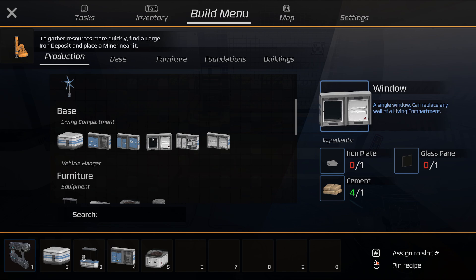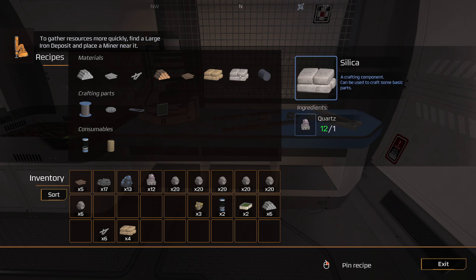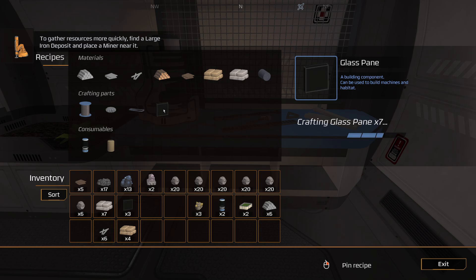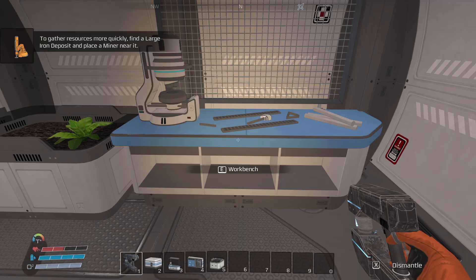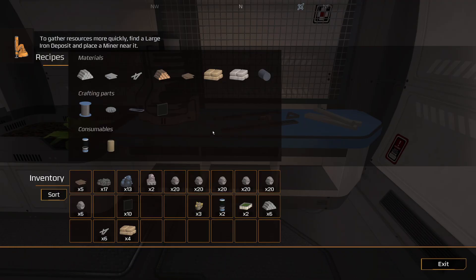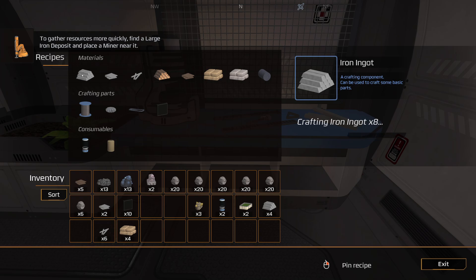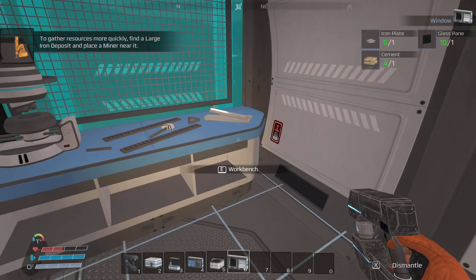Production - glass, yeah that's what I want. You've got to make it from silicon which comes from the quartz. So you've got to make silicon to make quartz. We'll do some of that. Single wind - oh we need an iron plate. Let's cast some more up.